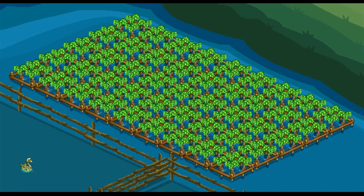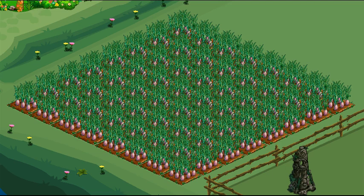Taro Plant is a two-day water crop. The bushels are needed. Banana Shallot is a three-day land crop. The bushels are useless.